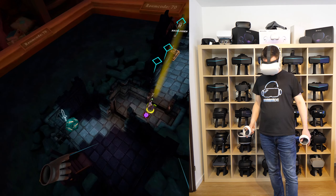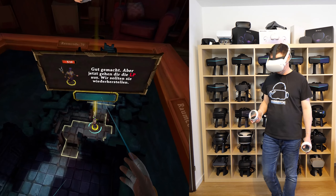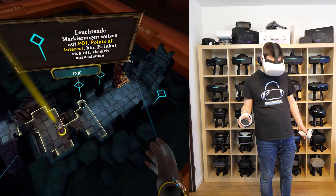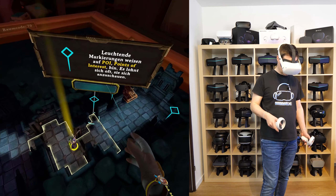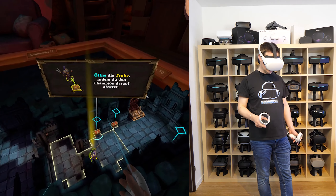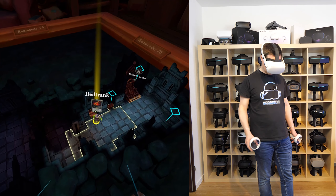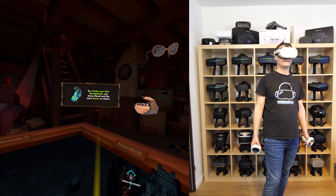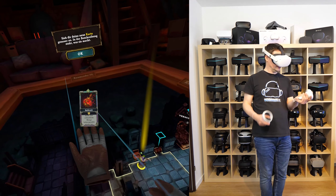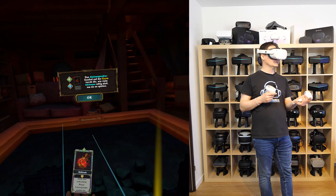Oh, poison! As the slime attacks, it poisons you. An icon above your champion indicates that you have been poisoned. Attack the slime — remember you throw the die by first picking it up with your index finger and then releasing. He's still alive, have another go at it. Kill him! But you're getting low on health, we should find a way to restore it. Glowing markers indicate points of interest, often worth investigating. Move over here to reveal these — it's a chest!